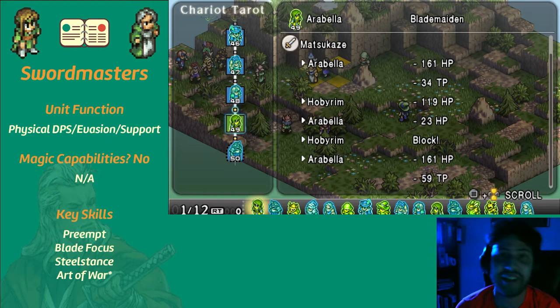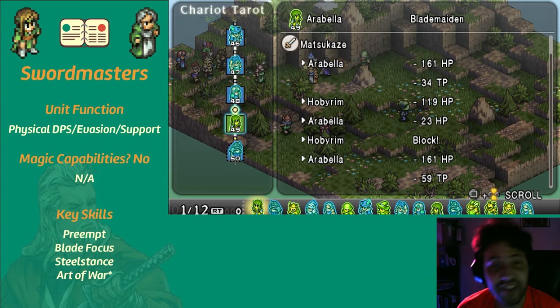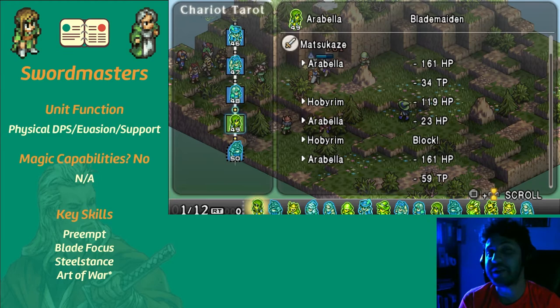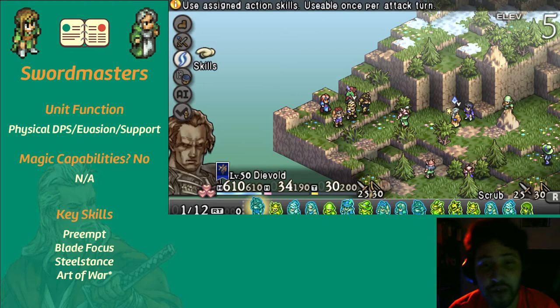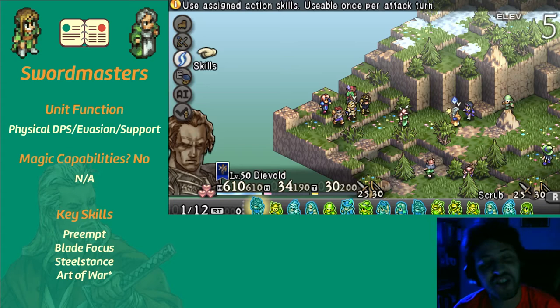Next up on the list you've got Harvest Dance, Liberty Dance, and Tremor Dance. These also require 20 TP to activate but delay you for 15 RT instead. Harvest restores HP to yourself and allies in the area. Liberty removes one debuff from yourself and allies in the area. Tremor inflicts stun on enemies in the area.